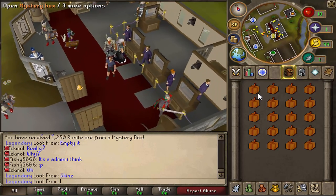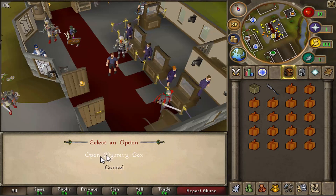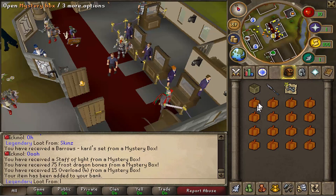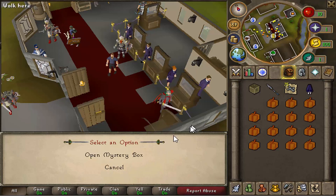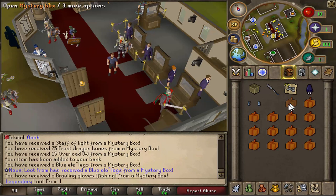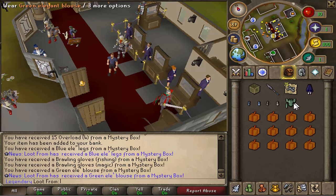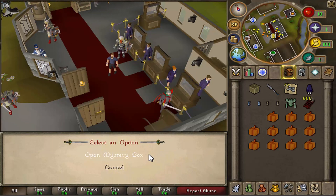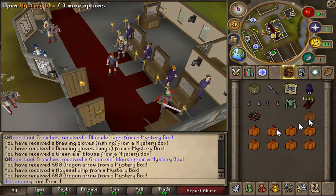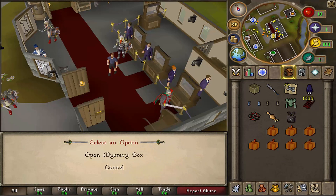Next 20 - a carol set, I haven't had that before. Blue star of light, 75 frostbones again. 15 overloads - that's pretty beast, overloads always come in handy. Blue elegant bottoms, fishing brawlers, magic brawlers - haven't had those before. I'm trying to get the full brawler set complete on my main account but I'm still yet to get a few more. D arrows and a whip.